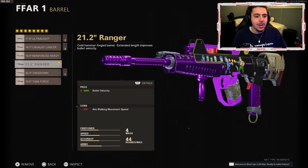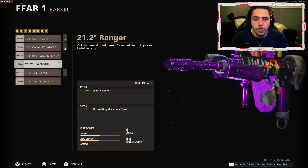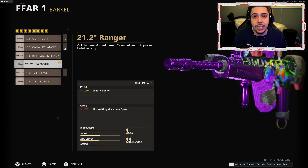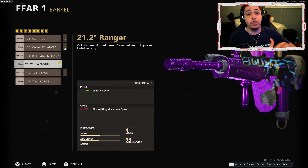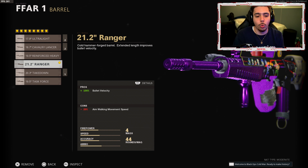No recoil whatsoever. For the barrel, obviously I threw on the Ranger barrel. The bullet velocity did get decreased by almost 100. This does fix it, which is completely okay, because before when it was already really, really high, this is the barrel I was using already. I kind of just want to fix it and keep it normal, and this just works out very, very well for me.